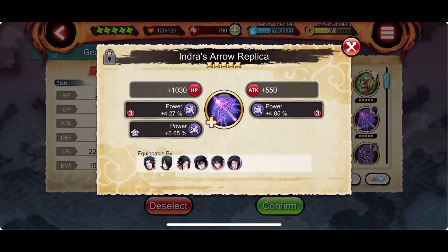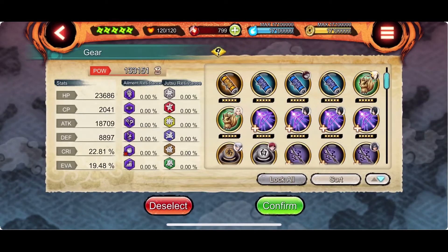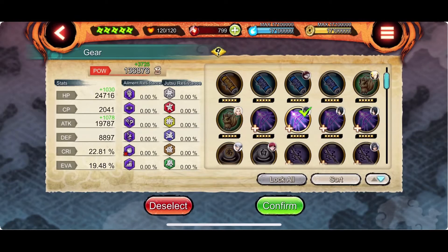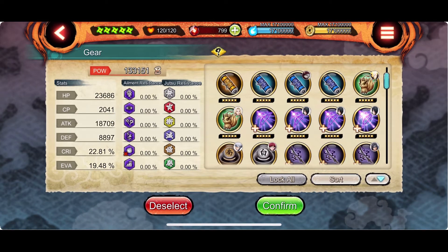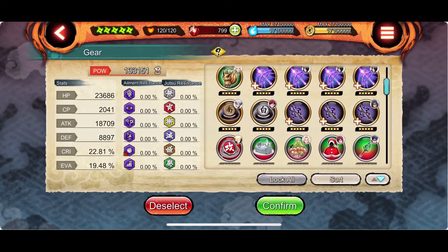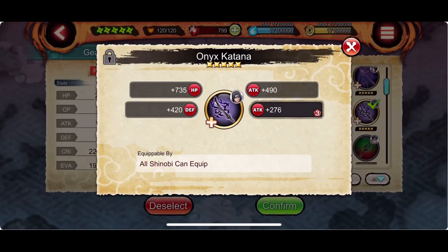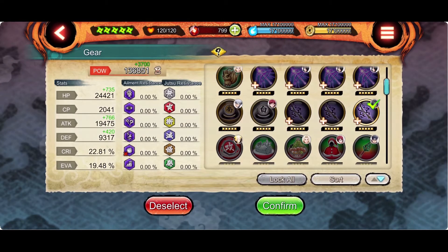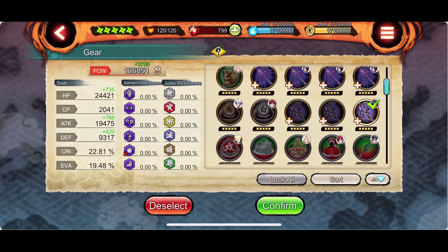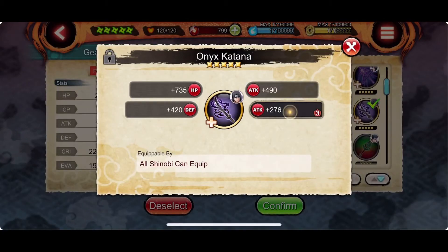Compared to the Susano Indra Arrow Replica, this Onyx Katana is meant for the surprise attack mission, which is why I'm inserting the attack power gem. But in reality, I should insert different stats that could give around 4000 power. This slot setup is giving less because I'm only inserting one power gem. The new Katana is called the Onyx Katana and it can give you between 3000 and 4000 power if you max out the attack stat.